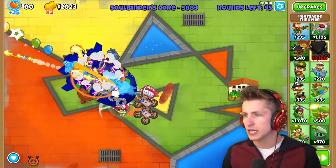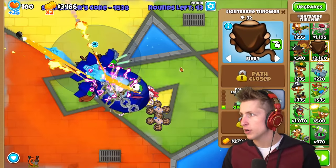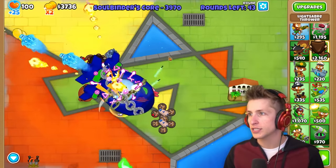We almost have enough for the double lightsaber too. Look at how much HP the Soulbinder has - it started off at like 300. There we go, double lightsabers, and now we're just going to be throwing tons of them.